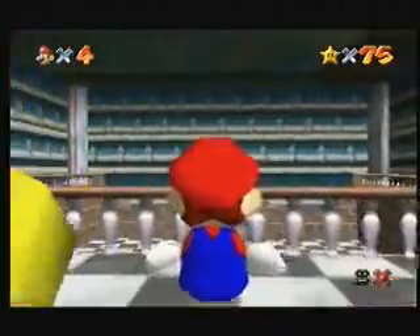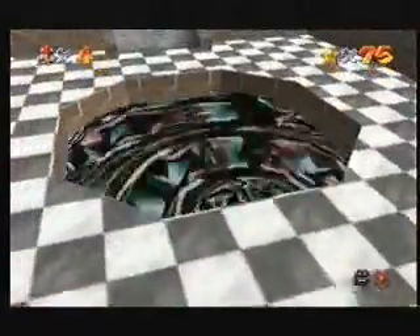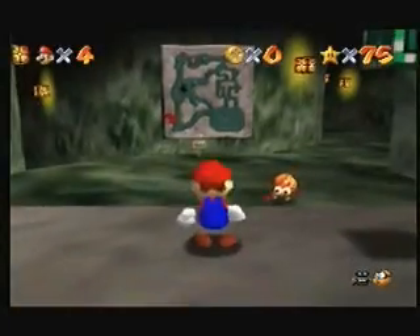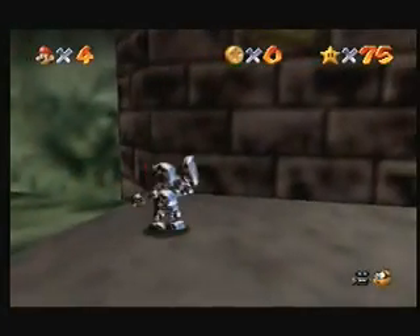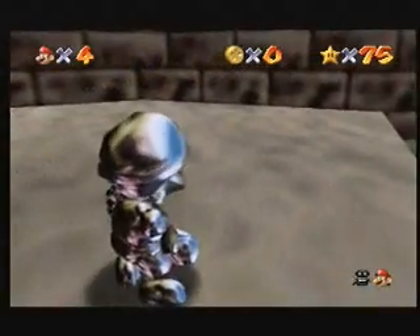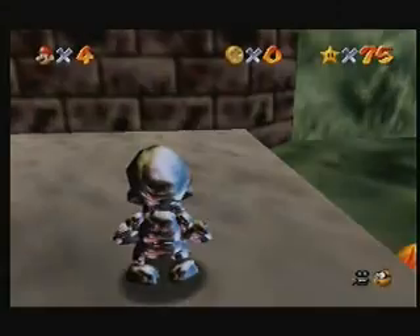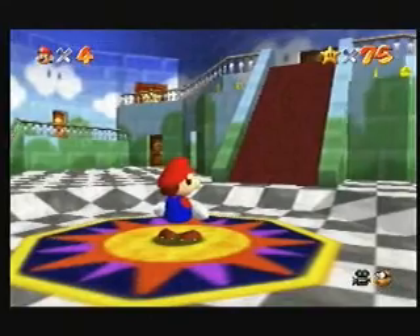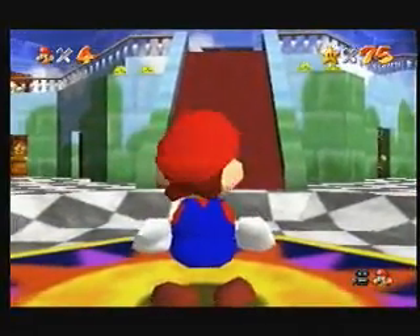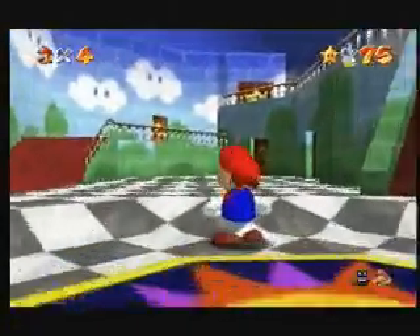It's best to turn this code on at the star select screen. If you don't, the title screen and Mario's head will have missing parts, which might actually be quite funny. Here we go, get the metal cap. So you see, Mario doesn't quite appear correctly — some body parts are missing.